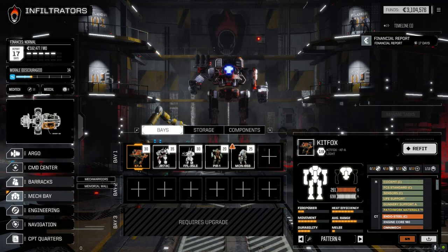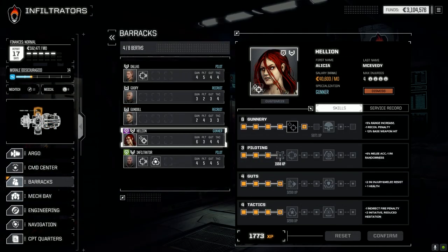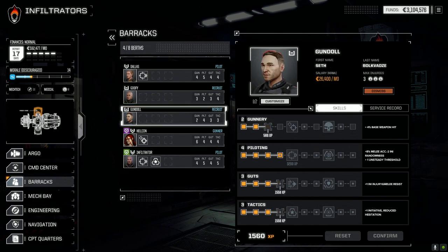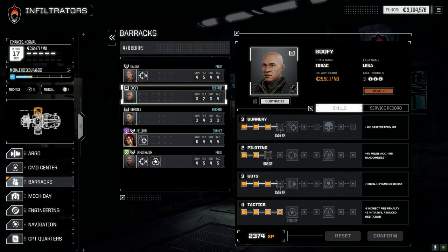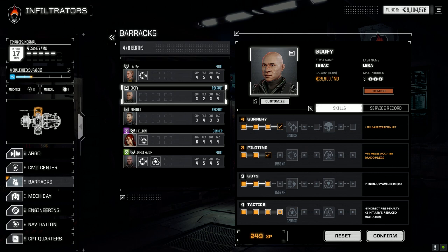Let's go to the barracks. We've got some experience to spend. I'm going to bring piloting up to four on Helion to get the unsteady threshold up — with all the jumping, I want to make sure we don't get unstable and fall over. Gundal has enough experience to bring up gunnery, so we're going to do that right away and save the rest for the next level. Goofy — we were saving up for both gunnery and piloting, which we're now taking. He's looking much better than when we originally got him.